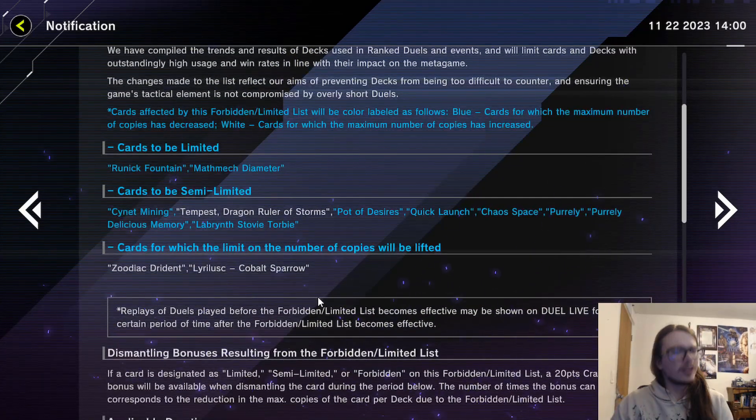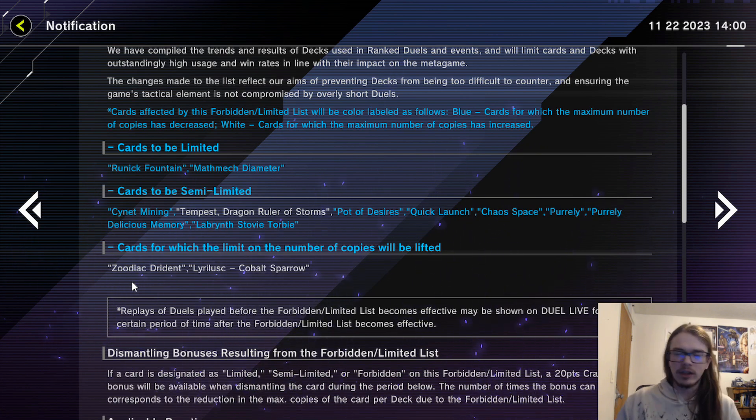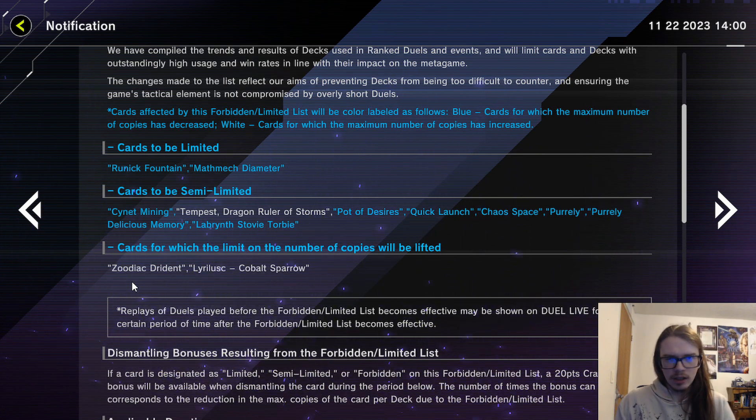The unlimits do matter — or actually, not really. Zodiac Drident going to three changes nothing, and Cobalt Sparrow going to three changes nothing. The unlimits literally didn't do anything, and these could have been unlimited ages ago.